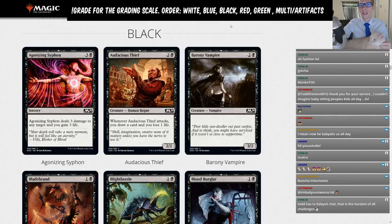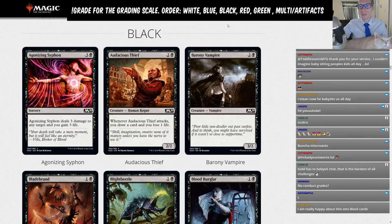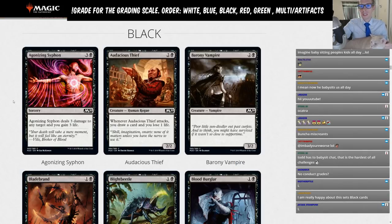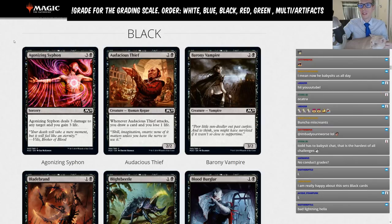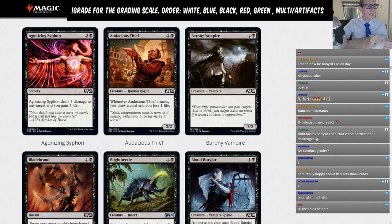Our first card is Agonizing Siphon, three and a black sorcery. It deals three damage to any target and you gain three life. We got a Creeping Chill that can deal damage to any target instead of just upstairs, but without the cool Creeping Chill stuff. For four mana, we're not going to be playing Agonizing Siphon. You'd just want to be playing Brass's Contempt, which gains one less life but is a whole lot better card.